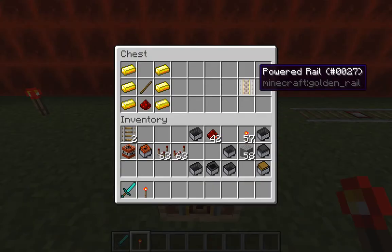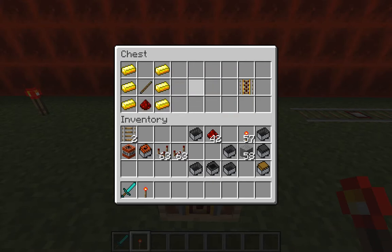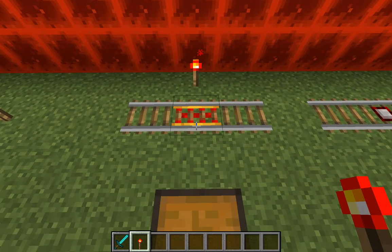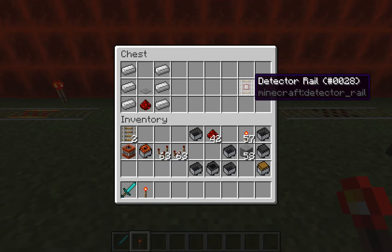We're covering the powered rail first. You need gold, redstone dust, and a stick in that order to create it. In a railroad system, this rail is used to either speed up a minecart without pushing, or to stop it. These are very useful at the beginning and end of a track. All you need to activate it is a redstone torch, which makes it speed up.